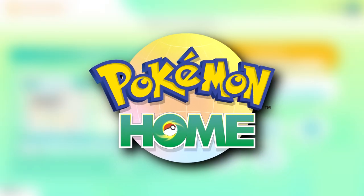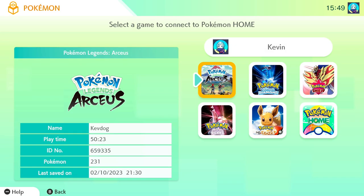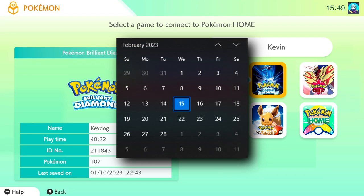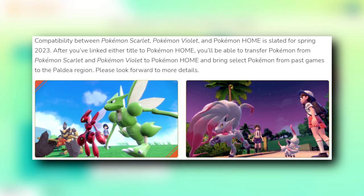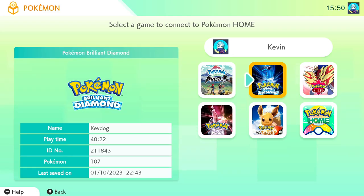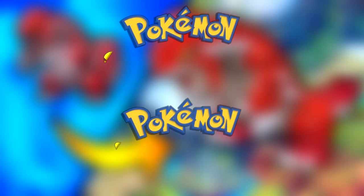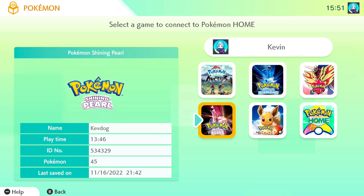This right here is Pokémon Home on the Switch. If you've never used this app before, one of the things it can do that a lot of people are interested in is taking Pokémon from a game like Legends Arceus and moving them into Scarlet and Violet. At the time of recording it is February 15th, meaning that Pokémon Scarlet and Violet cannot be seen in the list, because this app on the Switch as well as on mobile devices has not been given an update yet to have these games supported. In this video I'll be showing you guys what to do to transfer your Pokémon over to Scarlet and Violet when the update is out. Don't worry if you've never used this app before — I'll keep it as simple as I can.